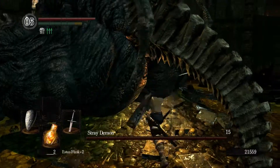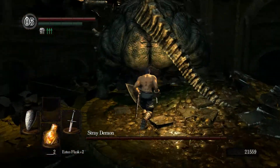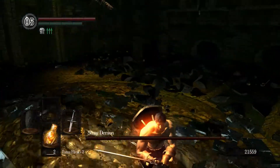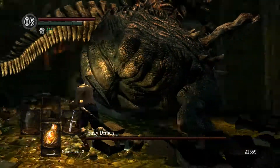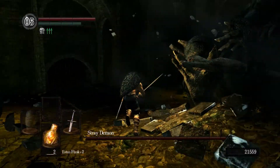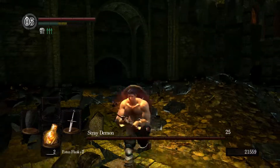Once you have healed from the fall damage and are in position, the fight is actually very straightforward. It is a lot tougher than Asylum Demon, simply because it has well over 5000 HP, but it's not complicated or particularly challenging. The reason for this is that it's very easy to avoid taking damage at all — all you have to do is bury your face between his buttocks and just keep stabbing away at it.